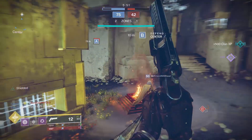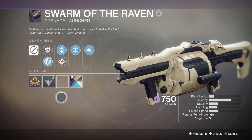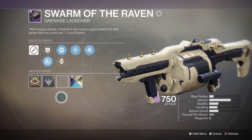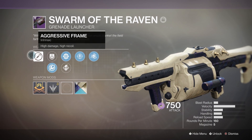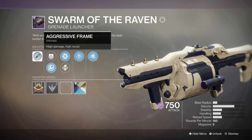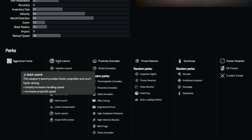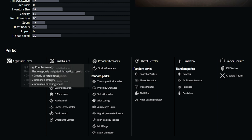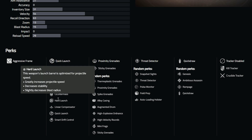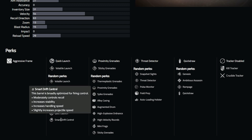If you want the ultimate monster killing machine, there are a few specific things you should try and get on Swarm. Luckily this gun is an aggressive frame — a 150 RPM grenade launcher, which is the fastest firing of the grenade launchers. The only con is a lot of recoil, but recoil isn't really a big factor when you're shooting a boss that's standing still. Instead, velocity is way more important, because higher velocity and lower blast radius means more damage on impact, which is what we want against bosses. Looking at the available perks in column 1, hard launch is the one that gives us the most bang for our buck — it increases projectile speed while decreasing blast radius, and both of those are ideal.